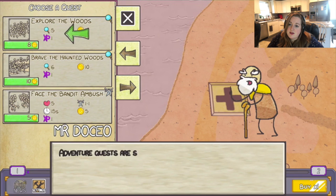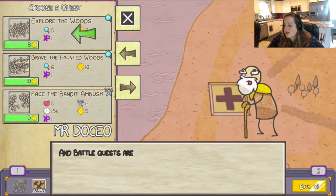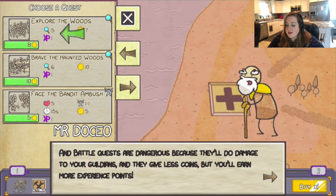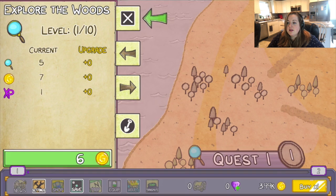But it looks like we are going to have to choose Explore the Woods with this big green arrow. Adventure quests, that's what they're called — they don't cause damage and are worth more gold, but they don't earn you as much experience points. Battle quests are dangerous because they'll do damage to your guildians and give less coins, but you'll earn more experience points. So if you want to be rich, just go out and adventure — I think that's the moral of this story.